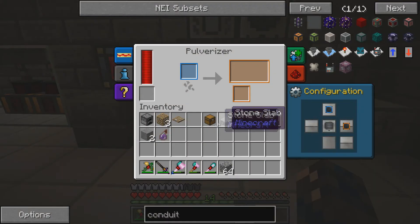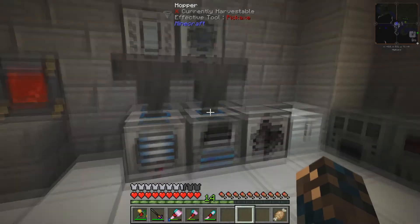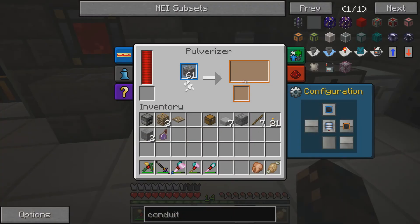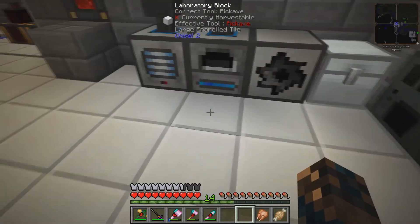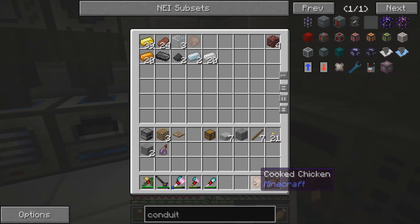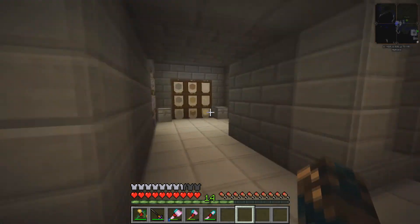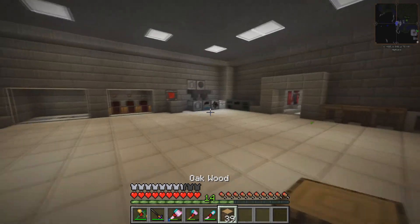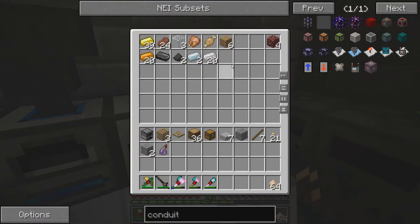I've configured the machines so, for example, if I put this stack of cobblestone in the pulveriser, once it's pulverised it's going to output that sand straight into our Redstone Furnace. Cobblestone gets pulverised, instantly gets pulled through into the Redstone Furnace, and then smelted into glass. Eventually, item conduits will run it straight into the chest. At the moment I've got to manually take the glass out, but it's somewhat automated which is fairly nice. The same goes for the sawmill — if I put some logs in there, they'll get chopped up and automatically deposited as planks in the chest.